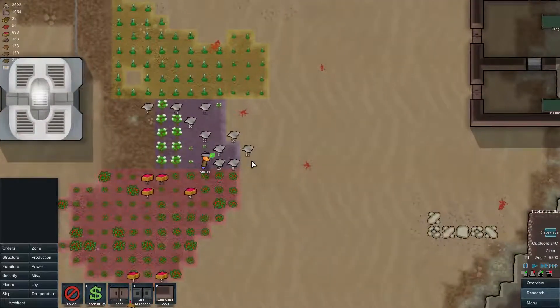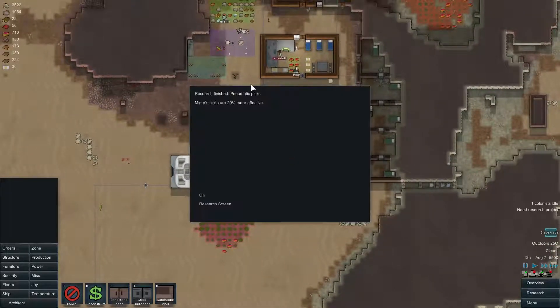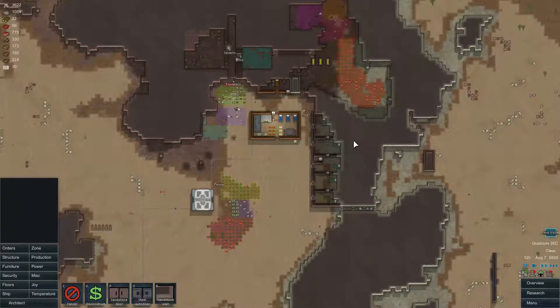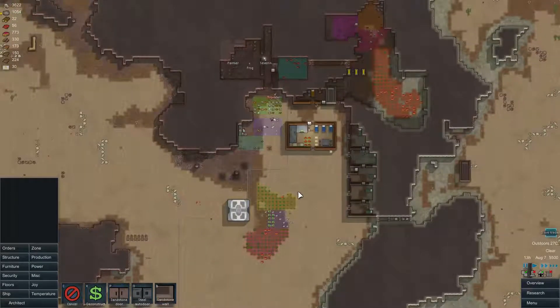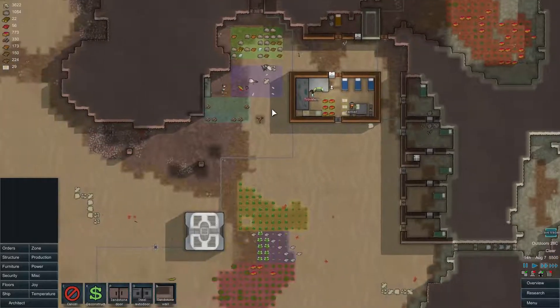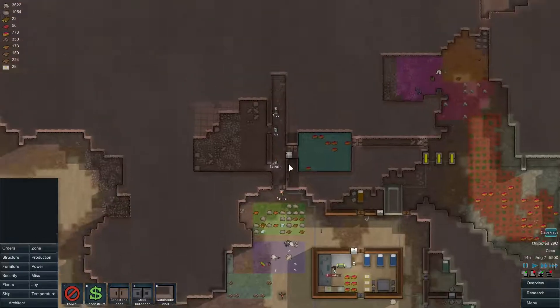And we got a bunch of cotton now — that's good. I'm not even sure what I was gonna use it for, but we have it nonetheless. And now we have pneumatic picks. What else do we need? I guess we could make some carpets now — that would actually be useful, seeing as we need most of the stone to build our buildings and we have no wood. So that means we could lay some carpets in all the buildings, and that might give people a beauty buff for their surroundings.